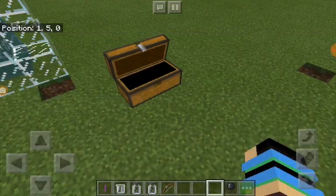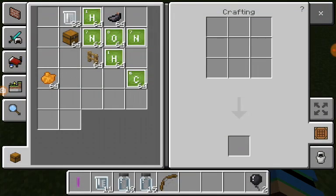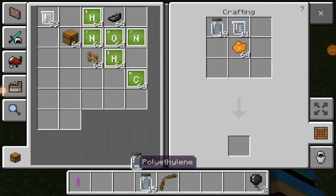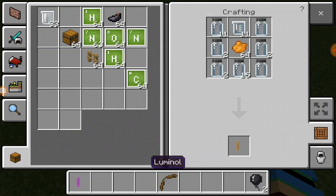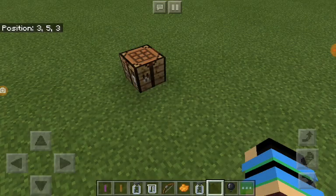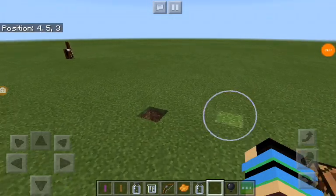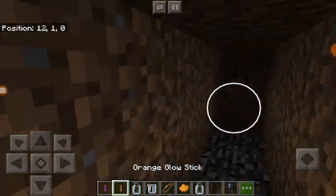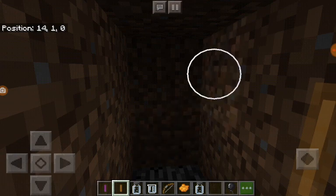Get orange dye really quick, then go to the craft table. There's latex from the last thing I did, hydrogen peroxide, and I think this one is plastic — the one I can't pronounce. And luminol. Put it all together and make an orange glow stick. I don't know how to activate it though.